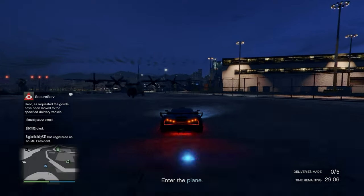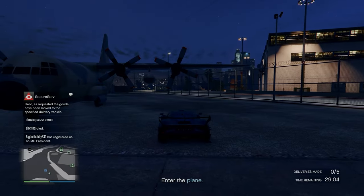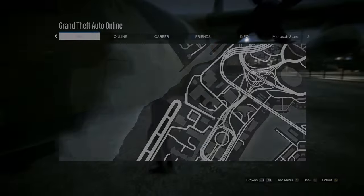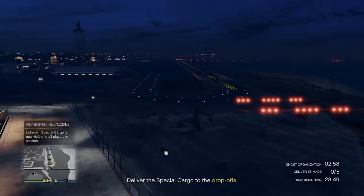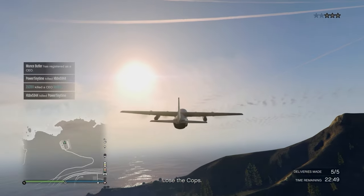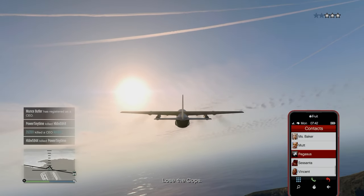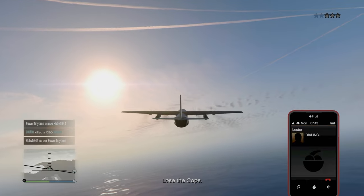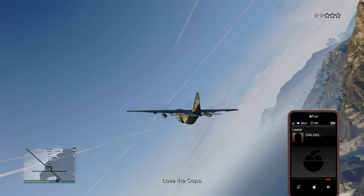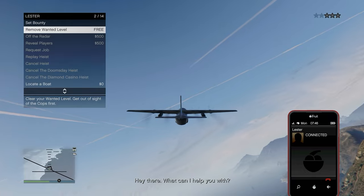The next one is the Titan. There is a bug in the game involving the Titan glitch, where if you drop it, it won't allow you to drop anymore. To prevent that from happening, make sure you try not to make unnecessary turns when delivering it. That way it will reduce the chance of losing the ability to drop cargo.